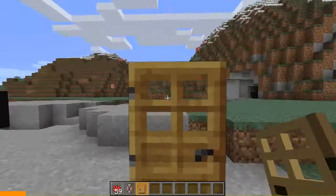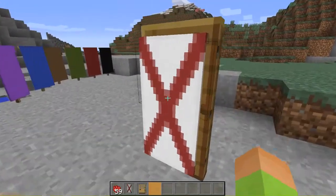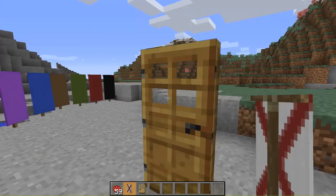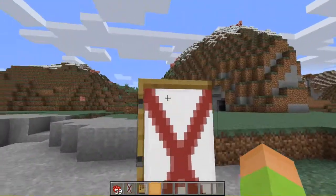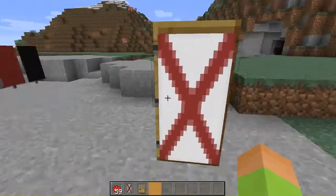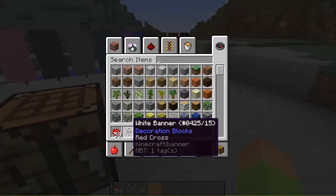You can put it on your door. Let's say this is your house's door — you shift-right-click to place it down, and people will see it and know you don't want them to enter. It's a cool use for banners.